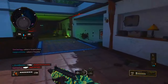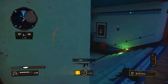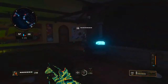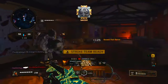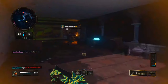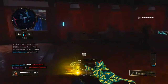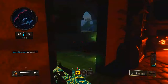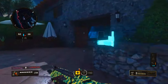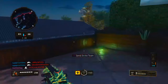For perks, I had scavenger, dexterity, and death silence. Sometimes I run death silence or tracker — it all depends on what type of day it is. If I feel like I'm being heard from behind and people are just turning on me, I put on death silence. If I just feel like tracking people, I use tracker. They're both useful perks, but death silence is probably the best option for most situations.